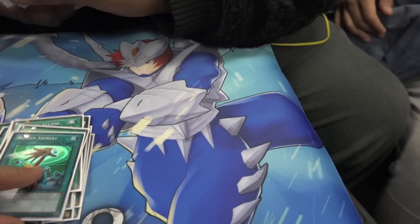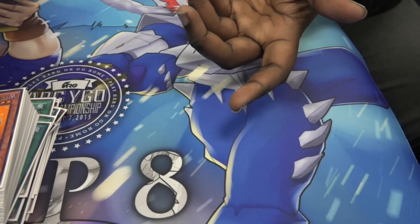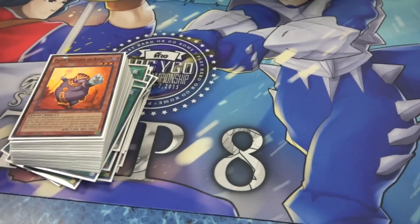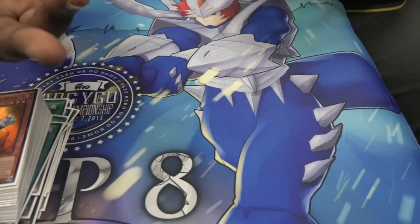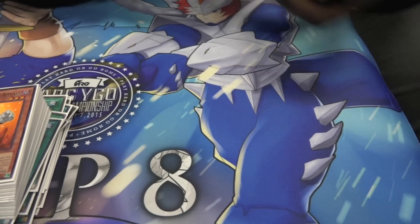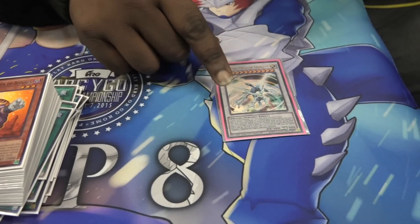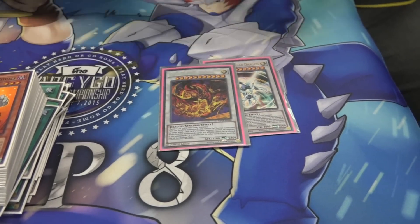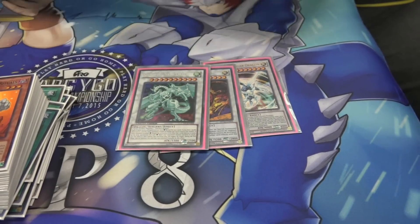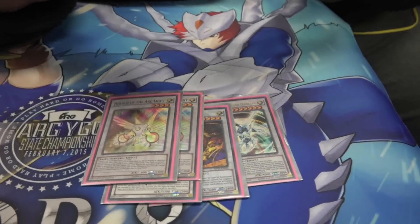Armory — I do like 2-hitter Armories, I'm testing it out, so far it's so good. Just know that it doesn't stop the dungeon lock; however, you're able to Snatch Steal the monster that has been dungeoned and then ram it into the Lava Chain, and that gets rid of it, and then you can Trishula them because now you'll no longer be in dungeon lock. Shooting Star Dragon, Quasar, Star Eater — 2 Heralds, then you have Lava Chain.